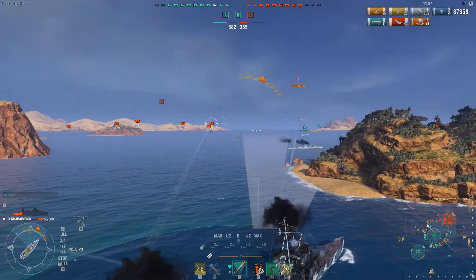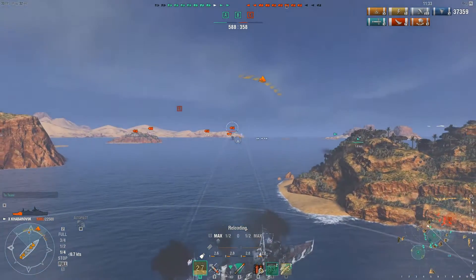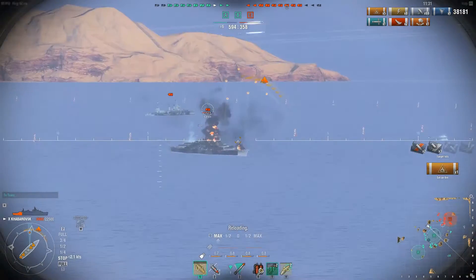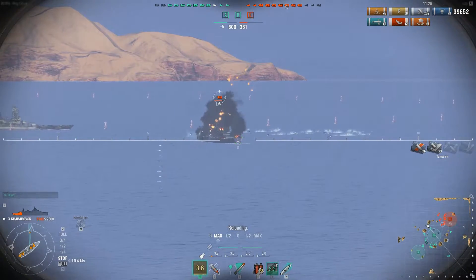Enemy Tippets is the closest target, so I'm going to engage him. He is already on fire and I'm going to set another one — that might force him to use his damage control.